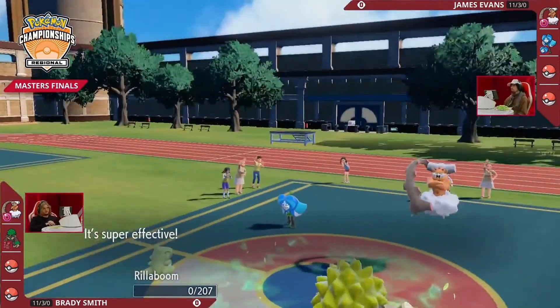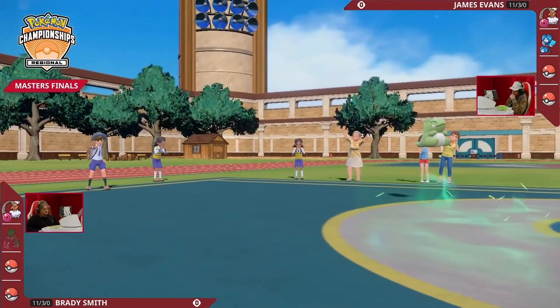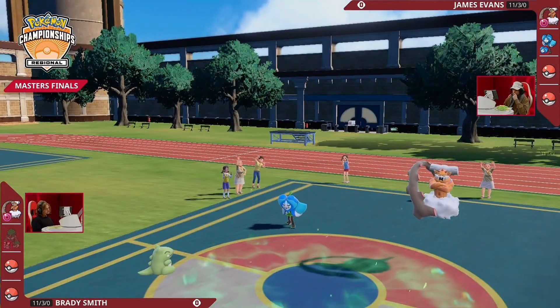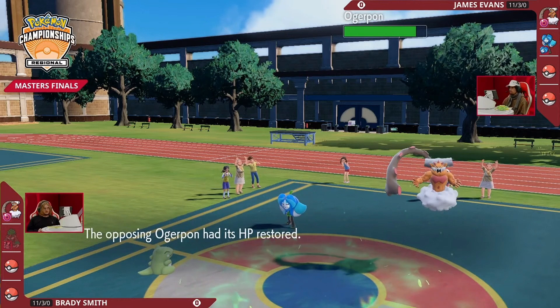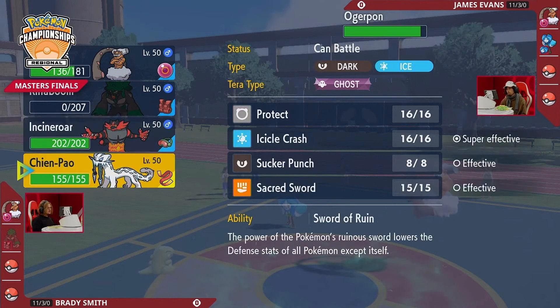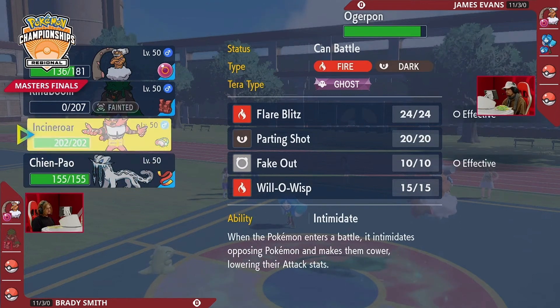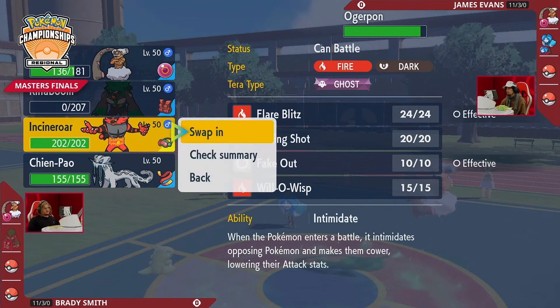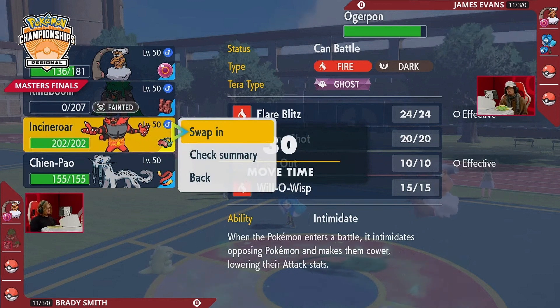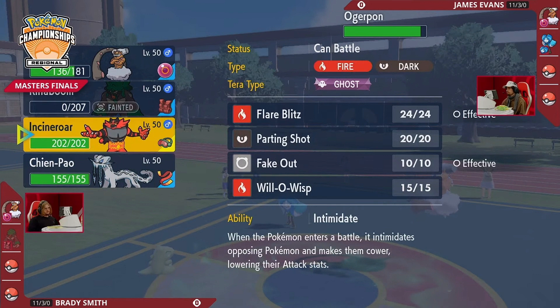Smart play by Brady, knowing that Rillaboom is the slowest Pokémon on the field currently, so by end of turn it would be knocked out. He gets some boosted damage from Grassy Glide, bringing James's Landorus down to under half HP with that double target. Now there's a free switch — it looks like Incineroar. We see Chien-Pao as the fourth Pokémon in the back.